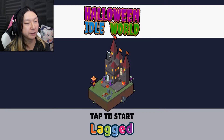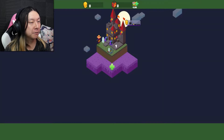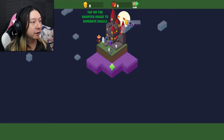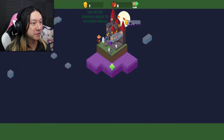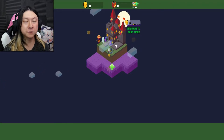It looks like we're gonna be building up like a big haunted mansion or castle or something like that. Hopefully it's gonna be fun and as cool as the last one that I did. Tap on the haunted house to generate skulls — so our currency is golden skulls from the looks of it. And this one is more like a heartbeat sound.